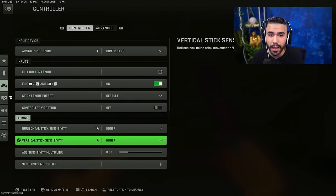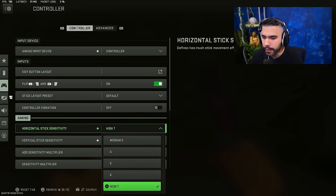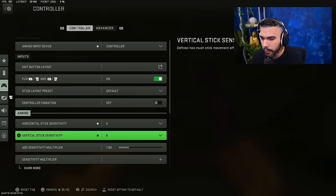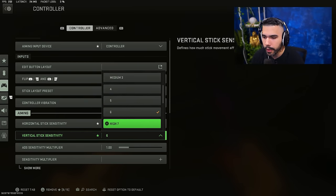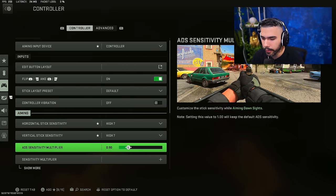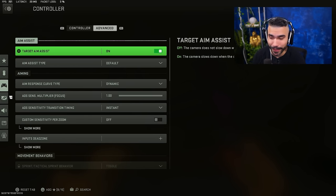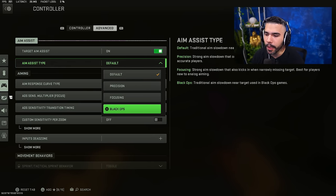I recommend always playing on a lower sensitivity between six to eight usually, and your ADS sensitivity wants to be around a 1:1 ADS sense. So if you're playing on six six, it wants to be around a six ADS sense — that's a good medium where it's fast but not too fast. Six six one is kind of what all the pro players play for the most part. Make sure your target aim assist is on of course. Aim assist type Black Ops is recommended — this is kind of like a stickier aim assist. I personally love default, but if you feel like you want to have more aim assist, go ahead.